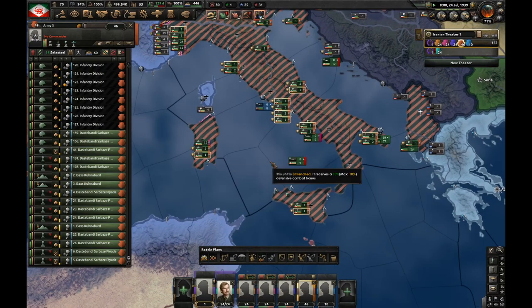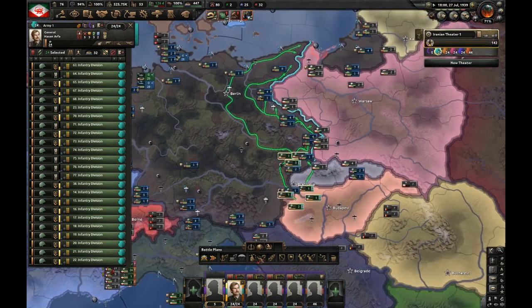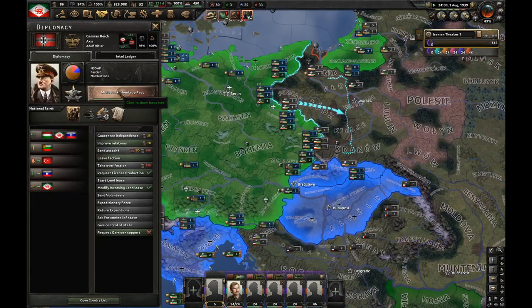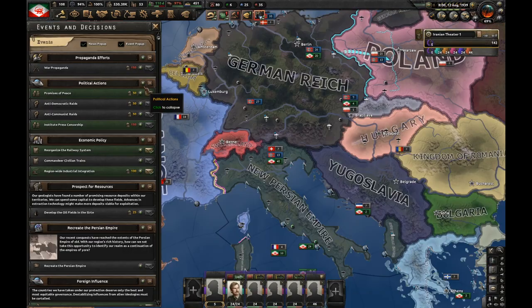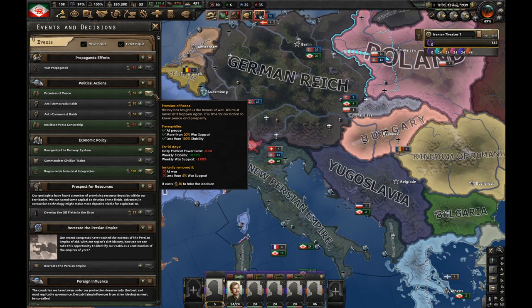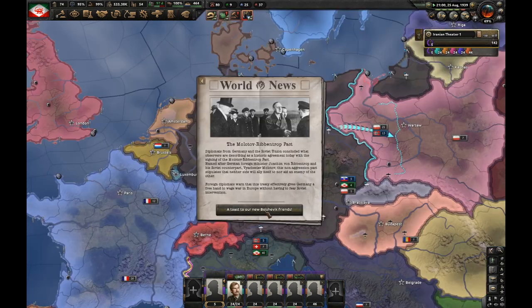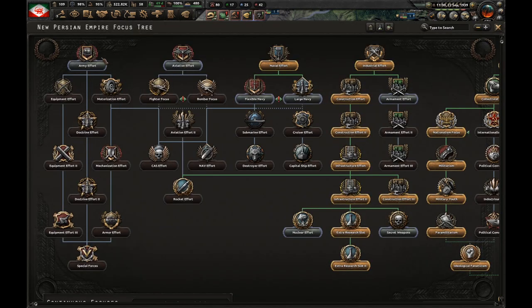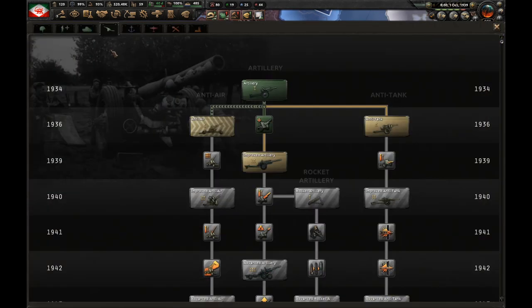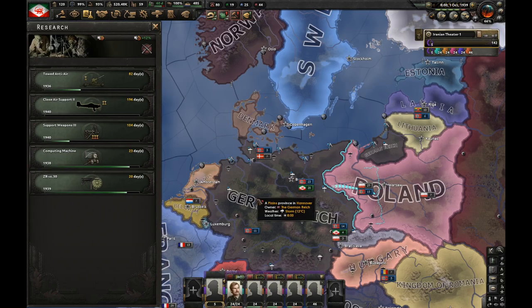All these Italian divisions will be used for garrison orders. The first army is going to go onto the Polish border — Germany is going to be a bit late to the war. Let's get anti-air and border weapons three. I'm going to go for promises of peace to get some stability. Now we're basically waiting for Germany to start World War II. The Molotov-Ribbentrop Pact just happened. Construction effort three is done — let's go for army effort.